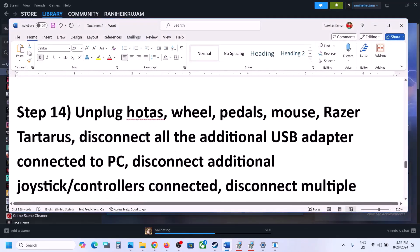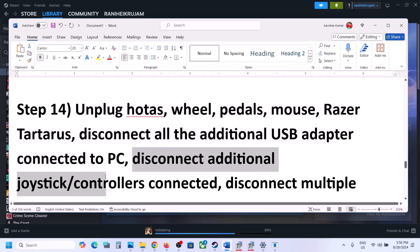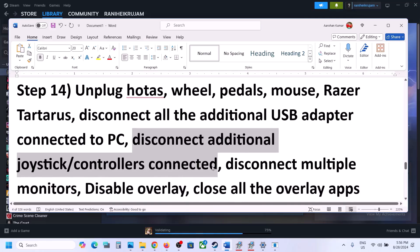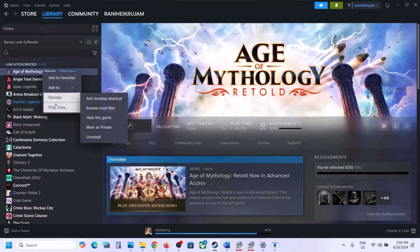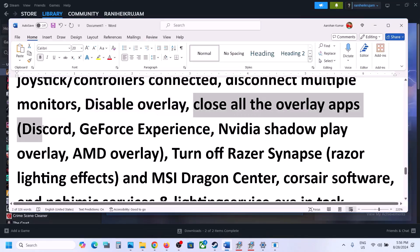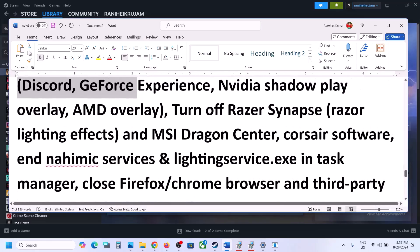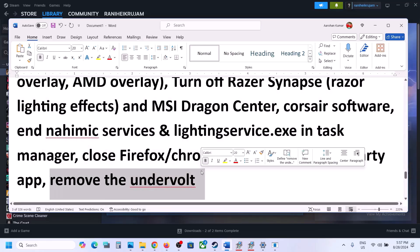The next step is to unplug all external devices from the computer — such as HOTAS, wheels, pedals, USB adapters, or dongles. Also disconnect extra controllers, USB dongles, and multiple monitors; try launching the game on a single monitor. Additionally, disable overlays: in Steam, right-click the game, go to Properties, General tab, and turn off 'Enable the Steam Overlay While In-Game.' Also turn off the overlay in Discord and GeForce Experience.